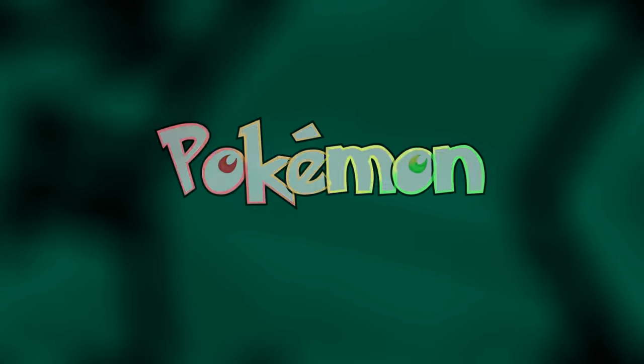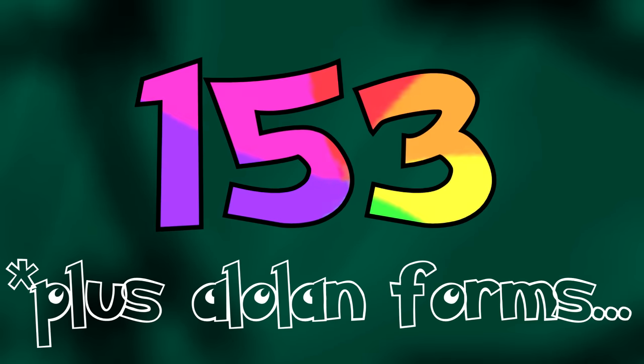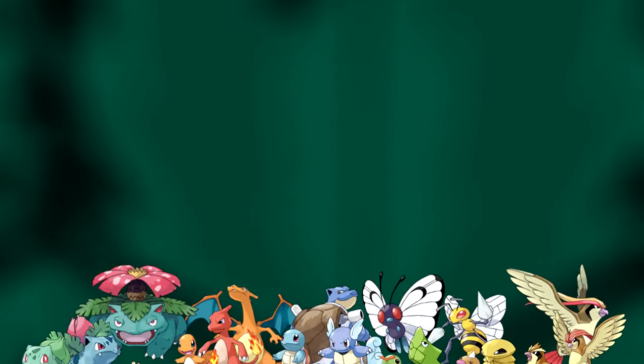I attempted a hardcore Nuzlocke of Pokémon Let's Go Pikachu and Eevee using only Flying types. With only 153 Pokémon available, plus Alolan forms, there's actually a ton to work with.